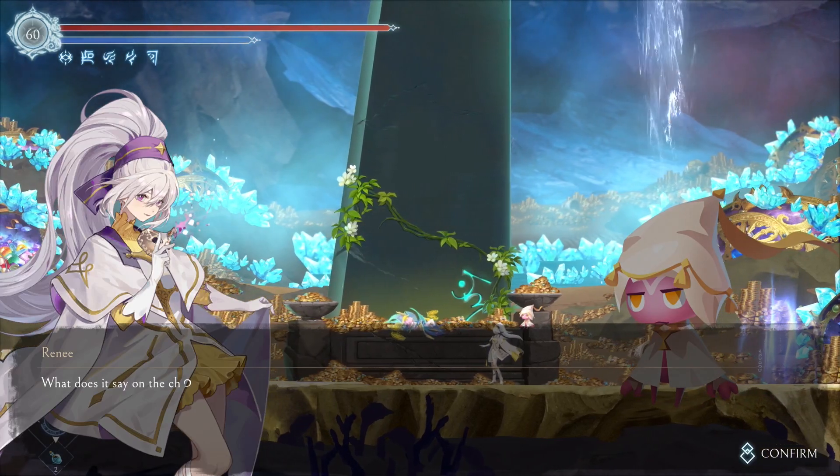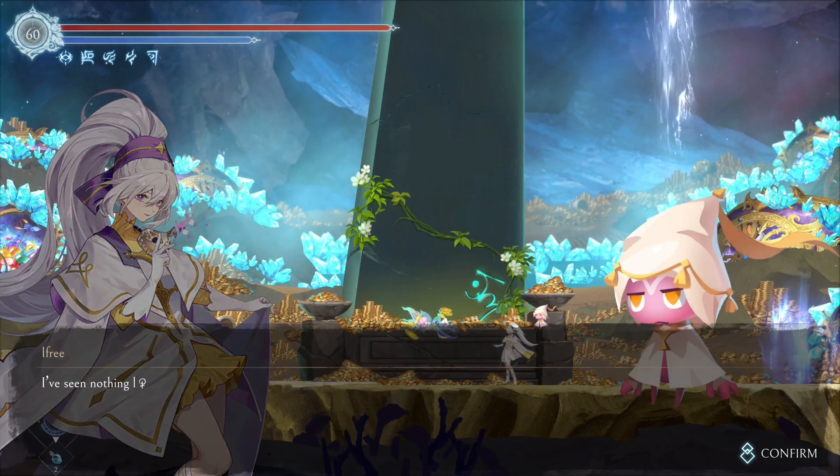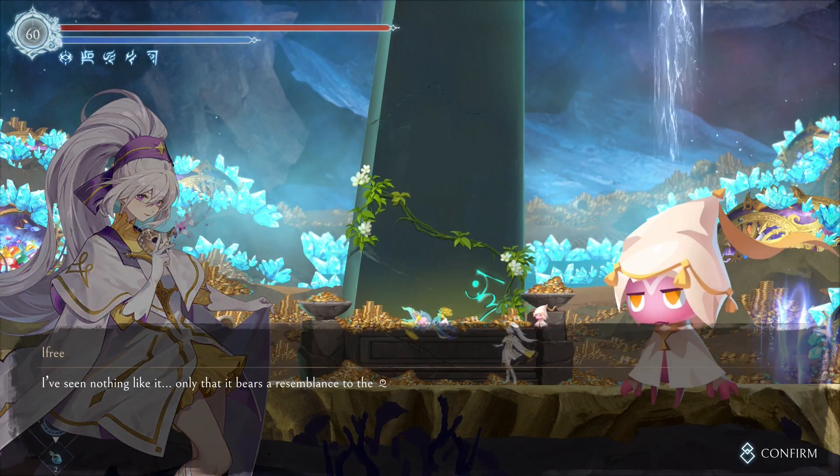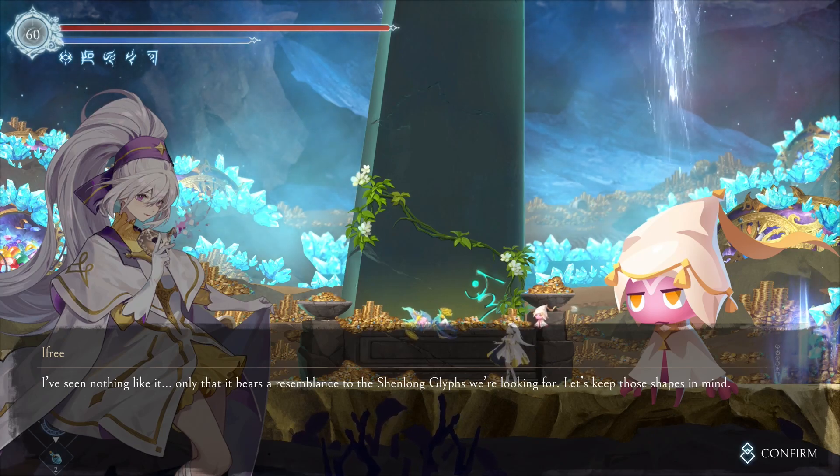What does it say on the chair? Ifrit, any idea? It says chair. I've seen nothing like it — only that it bears a resemblance to the Shenlong glyphs we're looking for. Let's keep those shapes in mind.